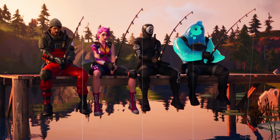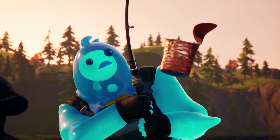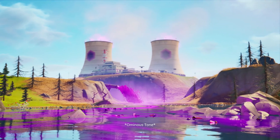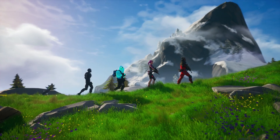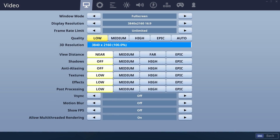For today's benchmark session, we have 28 current and previous generation GPUs from AMD and NVIDIA, all tested on our Core i9-1900K test rig clocked at 5GHz with 16GB of DDR4-3400 memory. For the Radeon GPUs, driver version 19.10.1 was used, and for the NVIDIA GPUs, driver version 436.48. Testing takes place at 1080p, 1440p, and 4K using both the epic and low quality presets, covering maximum visual quality performance as well as competitive settings performance.